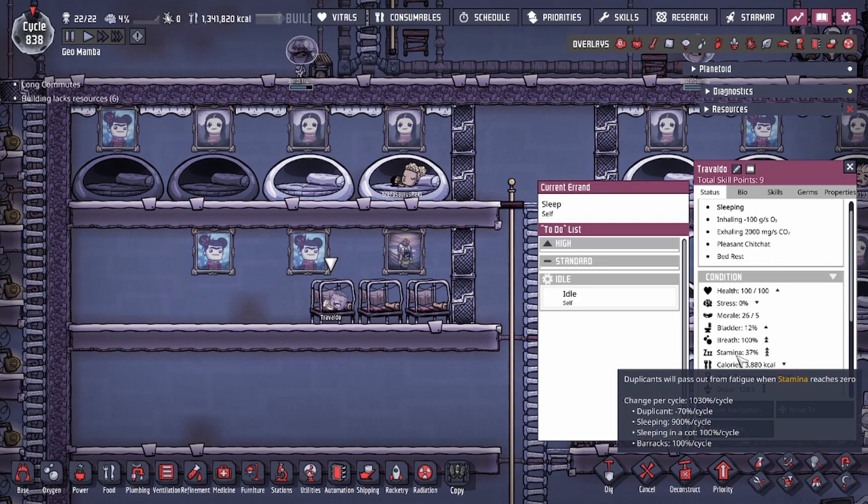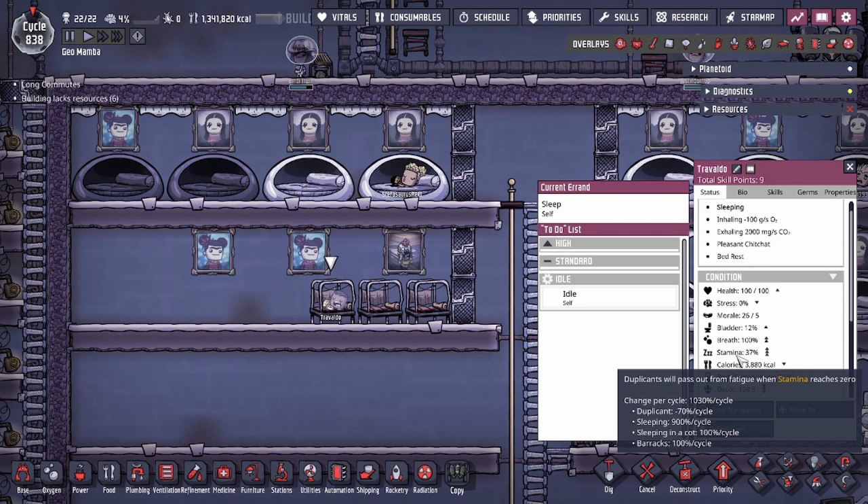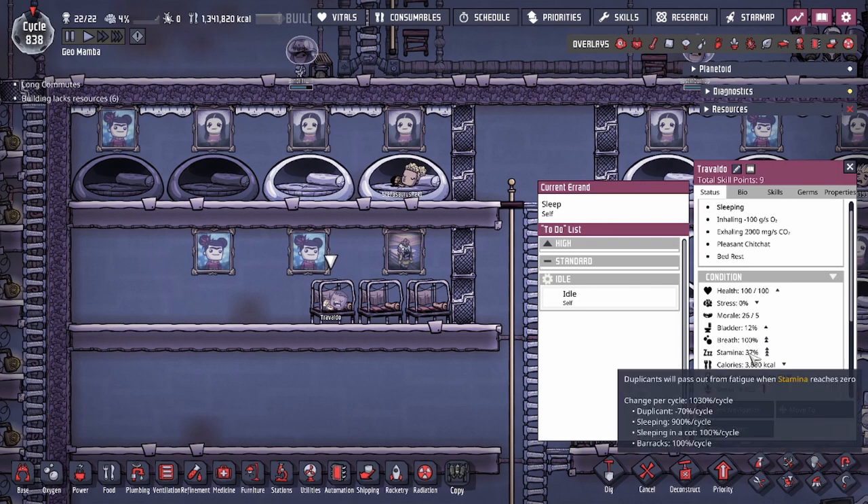Now let's look at the other modifiers. Travato here is sleeping in a barracks and in a cot — those are two separate +100 modifiers for stamina regen. Each +100 addition equals about 4.16 stamina per hour out of 100. So sleeping in a barracks and in a cot means you regenerate 8.3 more stamina each hour. Over two hours that's +16.6, giving you roughly 85.6 total — easily covering your duplicant's stamina degen over the cycle.